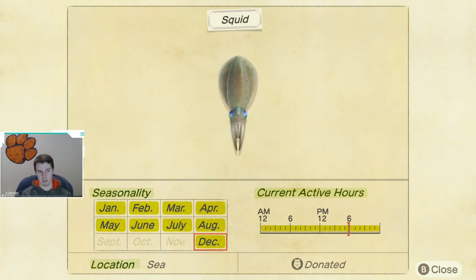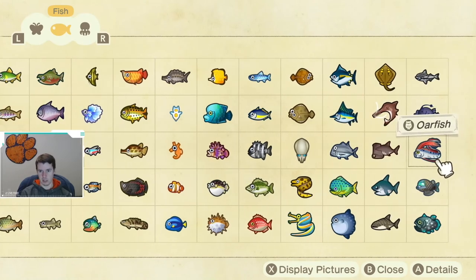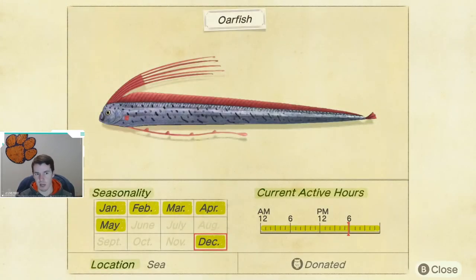Two more fish are returning: the squid, available from December all the way through August, caught out at sea, all day long — you may already have one. And the oarfish, which I was very sad to see leave. These are a lot of fun to catch and worth around 9,000 bells. They are caught out at sea with a very large shadow, available all day — though you'll probably catch a lot of sea bass trying.